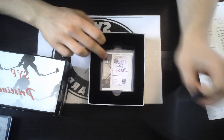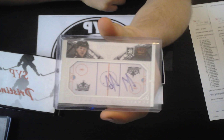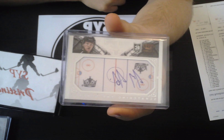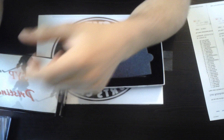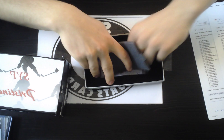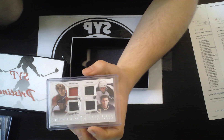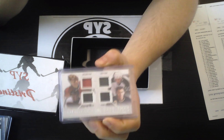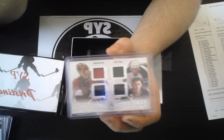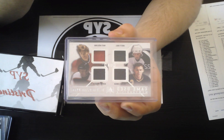That's it for the pre-order packs. We'll go Case 6 first. We're gonna start with the LA Kings — we have a Crown Royal Scratching the Surface autograph of Tyler Toffoli, and that is Lisa Lye.